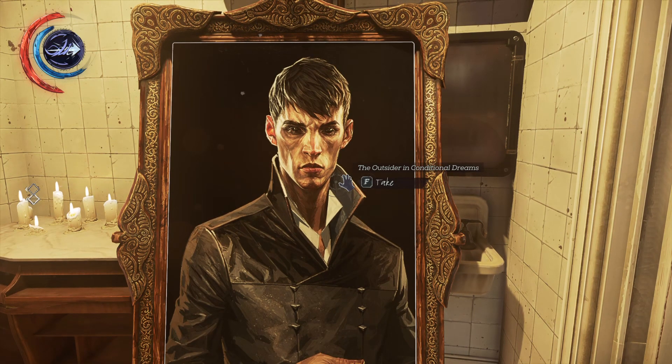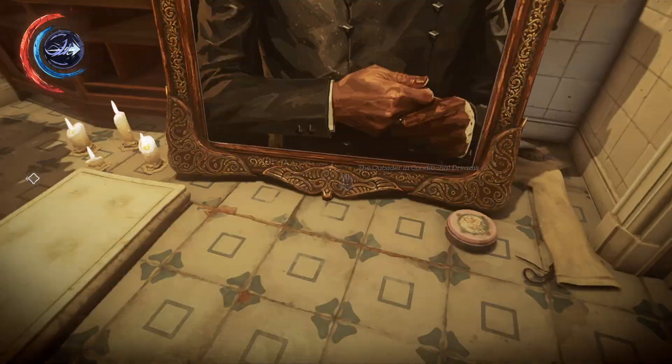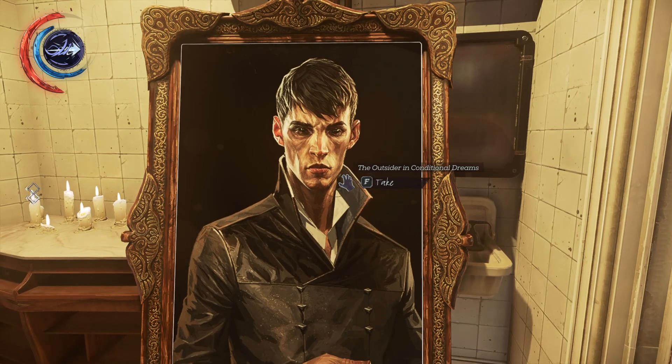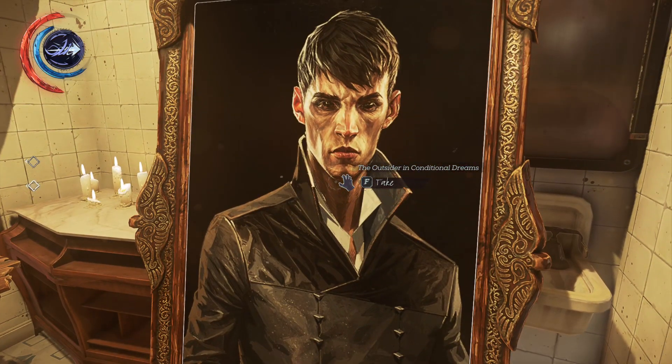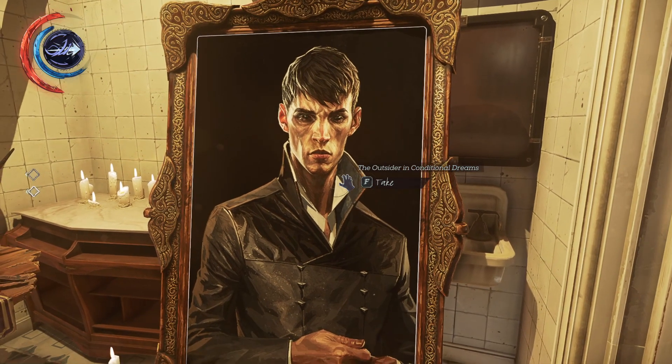It's very clearly just concept art with the back turned black. Bit of a shame, because the Sokolov portraits in Dishonored 1 had so much personality to them. And once you start noticing the difference, you go: 'Oh... this is just concept art.' Sorry to say — still looks nice though. And this one's a painting of the Outsider, even though it was established in Dishonored 1 that Sokolov has never met or seen the Outsider. Since they reused concept art for the paintings, it creates a bit of a lore confusion.